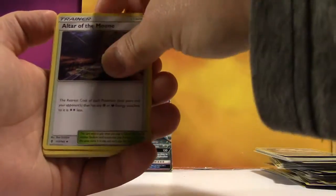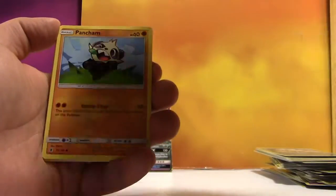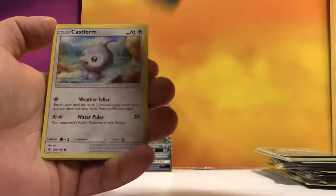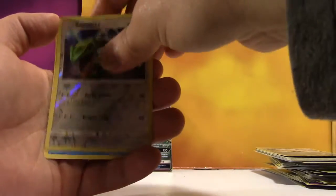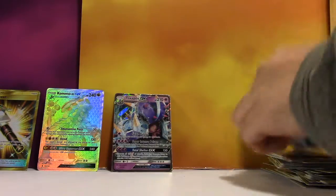Steel Energy, Altar of the Moon, Gliscor, Brooklet Hill, Patrat, Quick Pick, Pancham, Snowrunt, Castform, Rayquaza, and a regular Rare Vanilluxe. Yeah, you did not deliver on that Secret Rare.